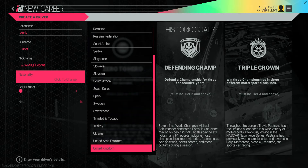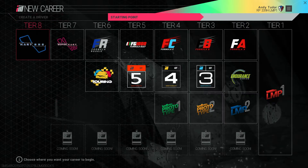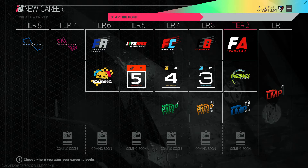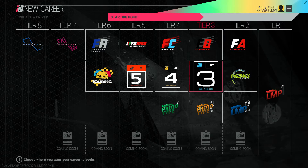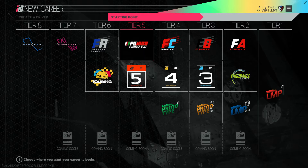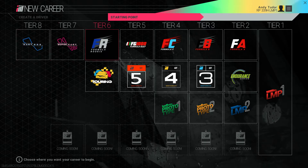Once you're all set, the next thing to do is choose where you want your journey to start. Unlike other games that make you grind your way up from the bottom, we wanted you to be able to jump straight into what you love doing. If you've got a passion for the fast pace of open wheel formula racing you can start right there. Similarly, if you're a fan of GT then it's instantly accessible without having to earn XP first to unlock it. If you do want to start at the bottom and work your way up through the tiers, that's entirely possible too — the zero to hero historic goal will be your reward. Everyone's career path is going to be different.